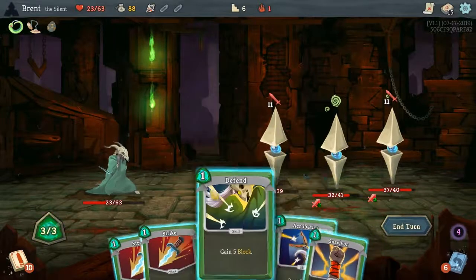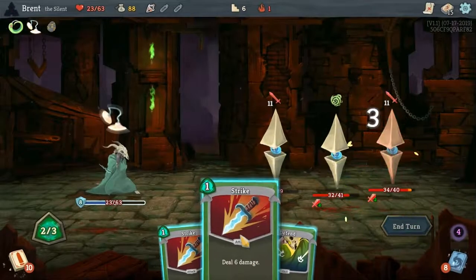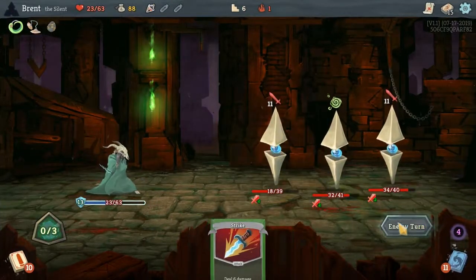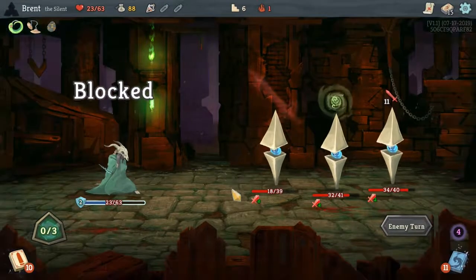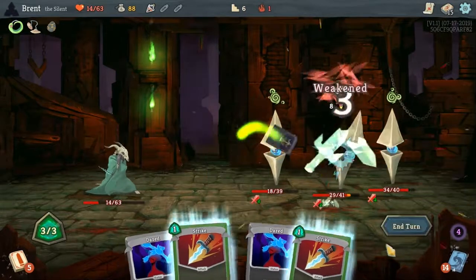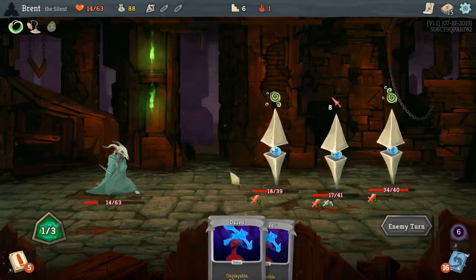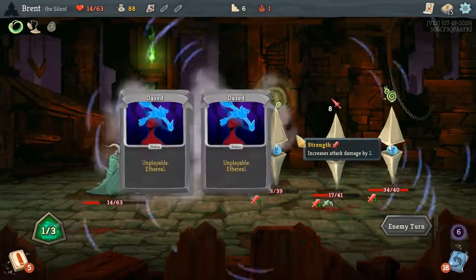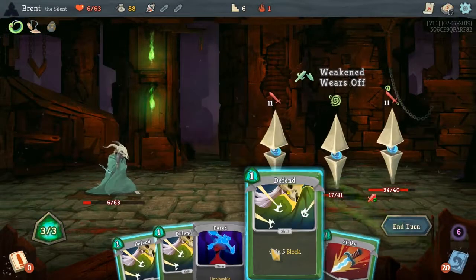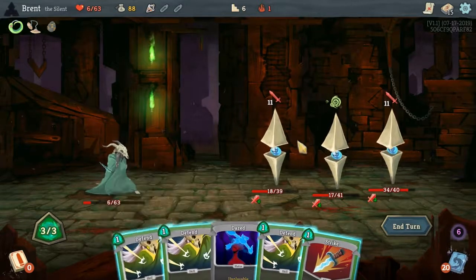We really need to get one of these boys down. Survivor, drop this — I'm going to keep hitting one of them because like 22 damage every turn really hurts a lot. Yeah, we're down to 14. We're not drawing any defend either when they keep putting curses in our deck. This might be it — because we can block for 15 and again I think we die.